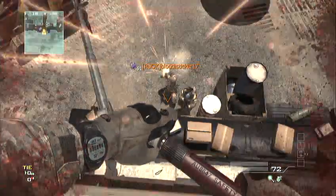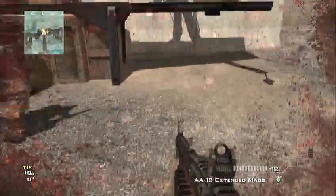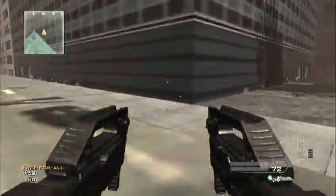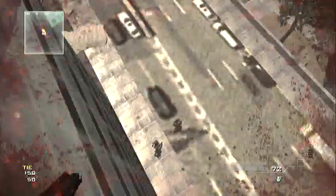First, you want to come to the back of the map on this infected spot and have them shoot you up. Try to land on the barrier so you can drop back in and get your friends. Once everybody you're going to do this glitch with is out, run to this building over here — it's a blue building.